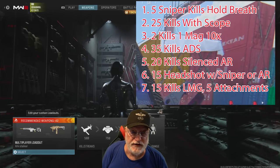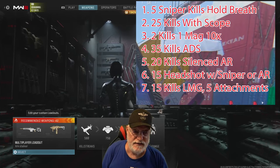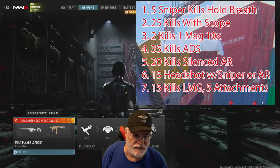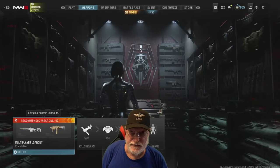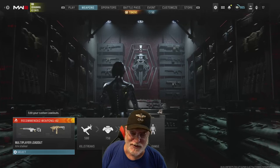My strategy was first to get the five sniper kills while holding my breath. That will give me five of the 25 kills with a scope, two kills with one mag ten times — you can do that with a sniper rifle, that's just two shots — 35 kills while ADS, and 15 headshots with a sniper or marksman rifle, all going on at the same time. So I decided to continue with the XRK sniper, and then finally handle the silenced AR and the LMG-with-five-attachments challenges. Let's go to the Field of Honor and see how Grandpa got this done.